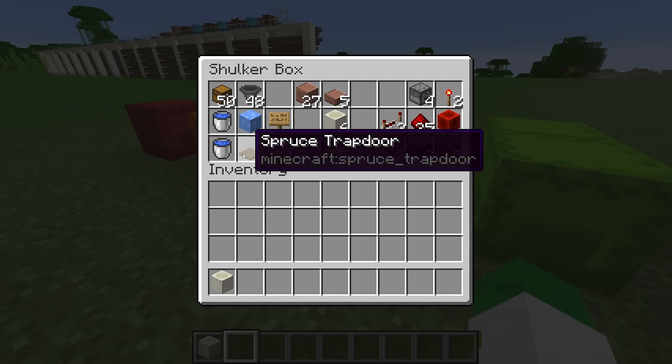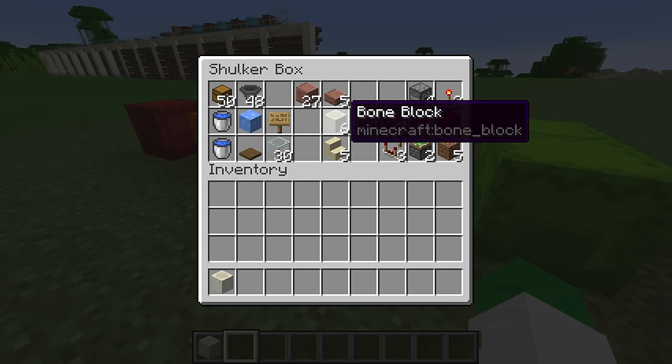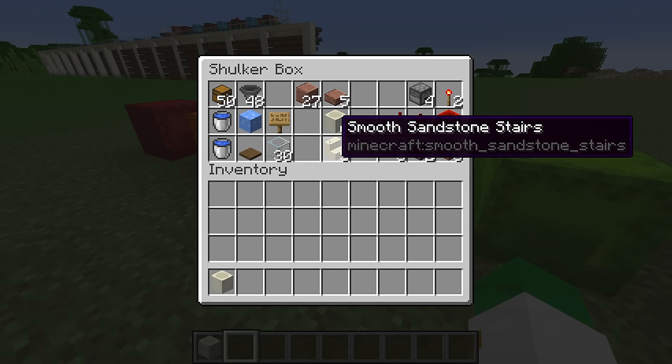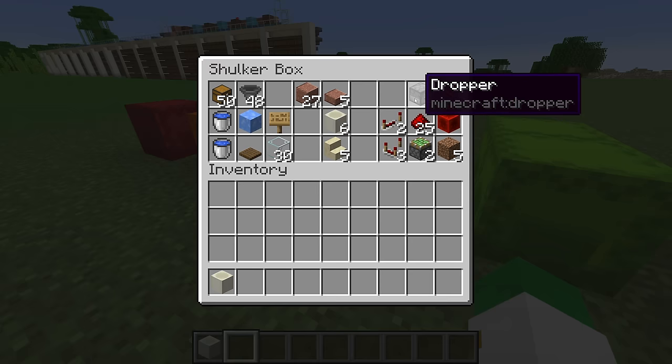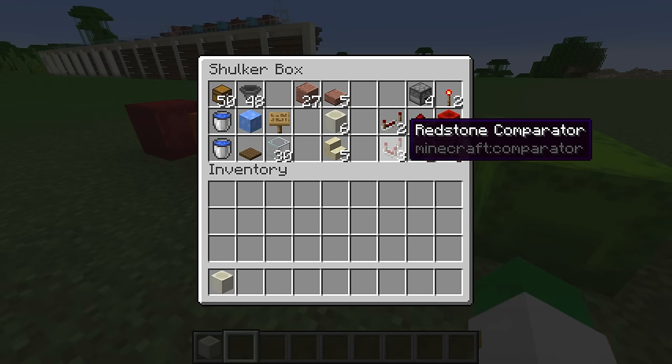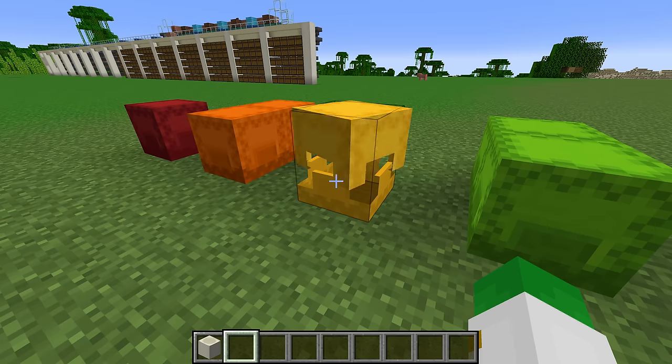You will need: 50 chests, 48 hoppers, two water buckets, one piece of blue ice, one trapdoor, one sign, 30 glass, 27 building blocks, five slabs, six other building blocks, five stairs, and for redstone: four droppers, two redstone torches, two redstone repeaters, 25 redstone dust, a block of redstone, three redstone comparators, two sticky pistons, and five dirt.